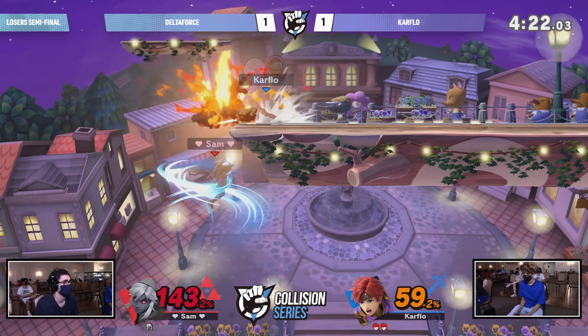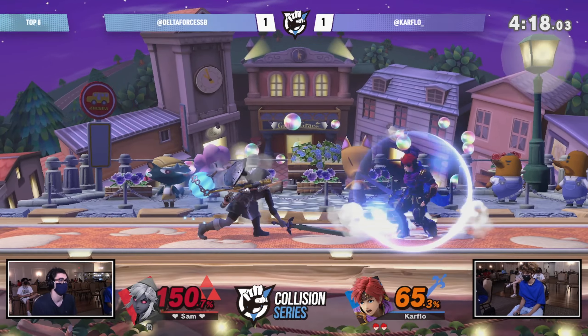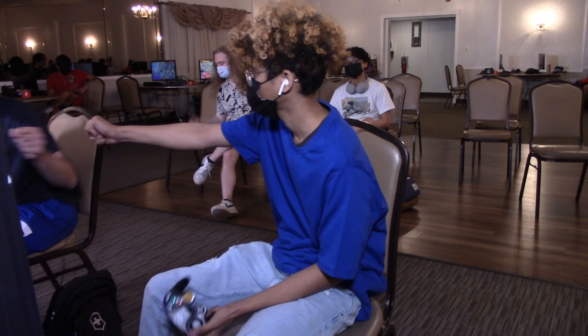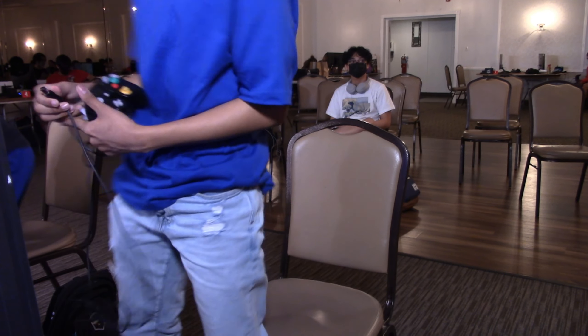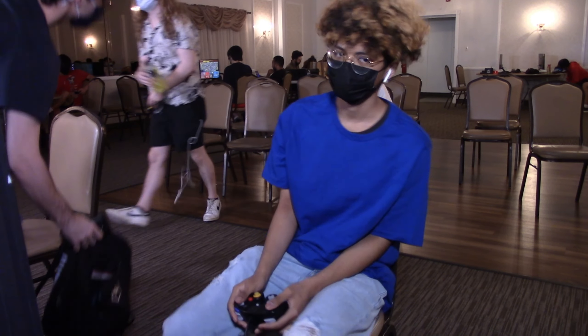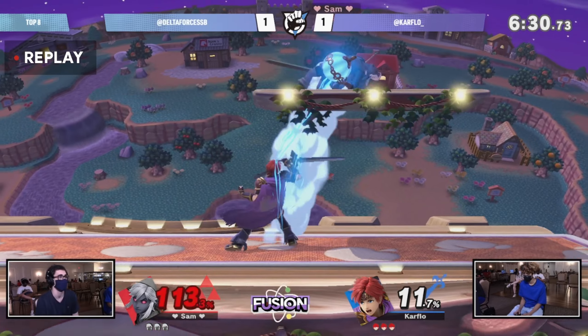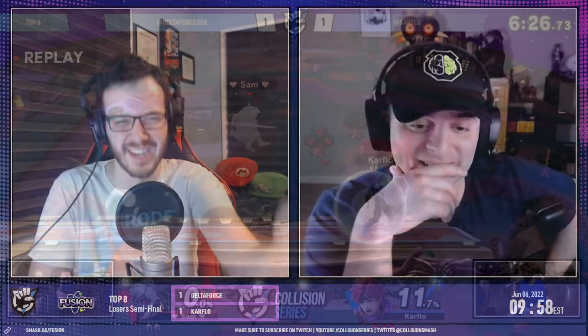Delta Force told me multiple times he strives to be the aggressive Link — he said that back in early 2020 when he first got on the PR playing that way. But it's not going to matter if you're on a stage that big fighting a character designed to be more aggressive than Link. Car Flow takes the win and makes the upset over Delta Force. The counter pick was questionable, but at the end of the day Car Flow was just playing really well — even knowing when to turn it off, going for the grab instead of holding in, showing some real court vision in those last moments.